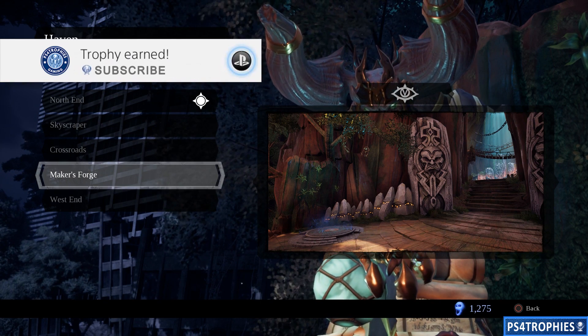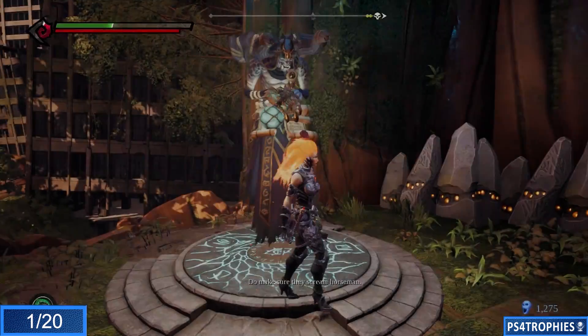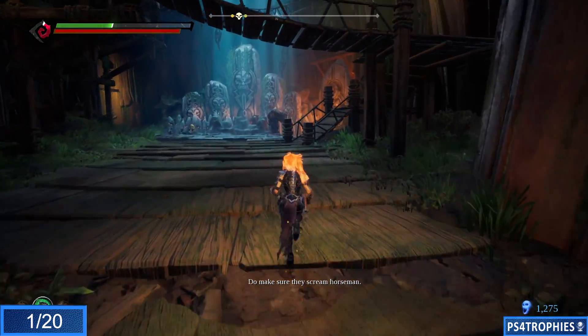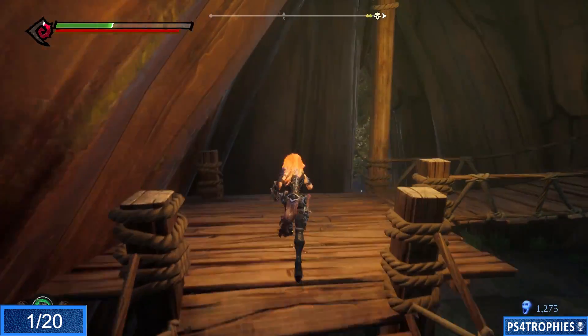Hey guys, you need to save 20 humans to earn the humanitarian trophy, so I'm going to show you all of them one area at a time, starting in the Haven at the Maker's Forge. From that serpent hole — the serpent holes serve as checkpoints — we are going to go up this alternate path here.